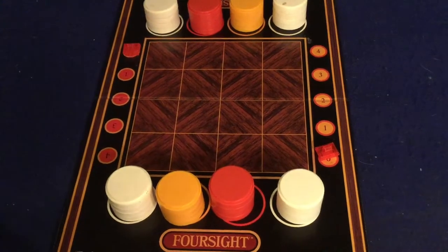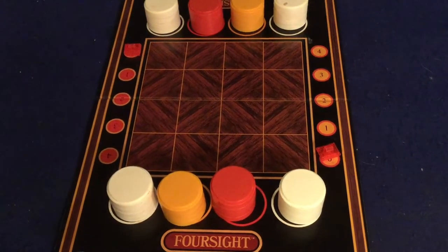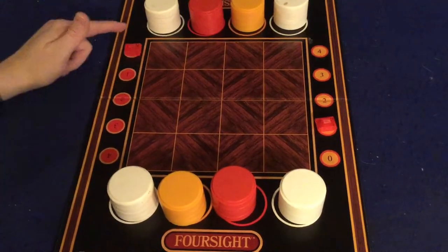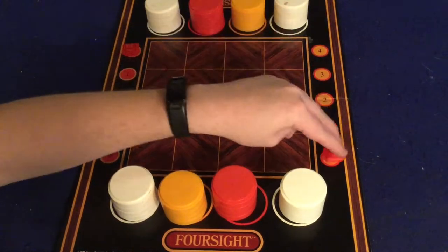In Foresight, what you're trying to do is get to four points. If you can get to four points, then you will be the winner of the game. You're going to get points by getting three in a row or four in a row. If you get three in a row, then you move up one on your point tracker — here's the red one, here's the orange one. And if you get four in a row, then you just win the game.